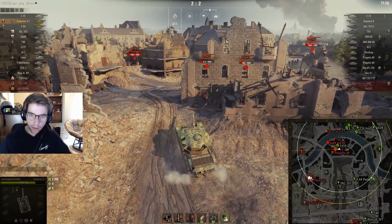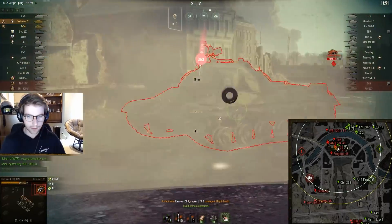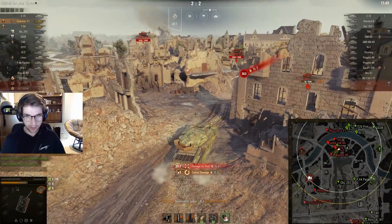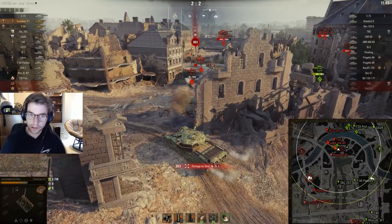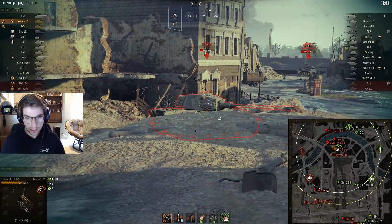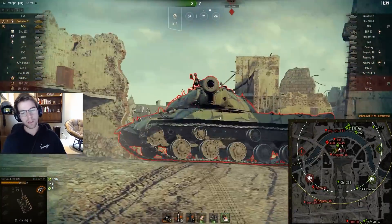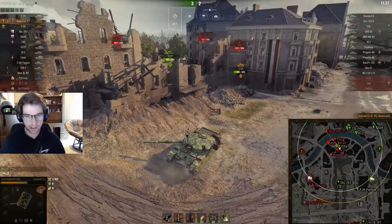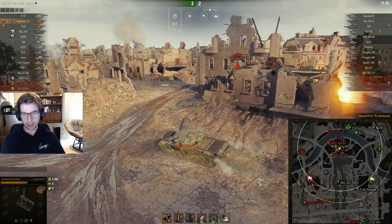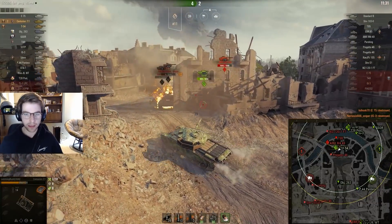The way this flank works is the 53 TP is pushing in, takes two of these guns and gets them distracted. I decide to take the hit from the IS-3 to try to get the kill, I low roll, and the guy's on 10 HP. I've got a reload where I can kill an IS-3 or an E75 — I go for the E75 since he's the bigger threat right here. By backing up I prevent that IS-3 from finishing me off, so it was the better shot to take out the E75.